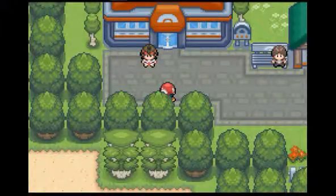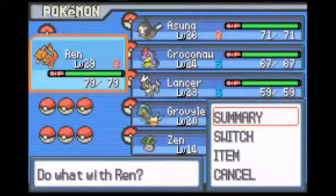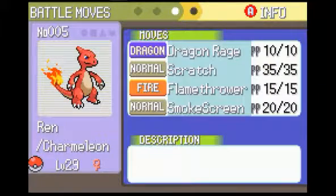Hello folks, it's Alolan Shadowy and we are here on part 15 for our second gen battle. Before we begin, let me show you the team of what we have so far. We have Rin the Tramellion at level 29. I did a little bit of grinding with her. She has the moves Dragon Rage, Scratch, Flamethrower, and Smokescreen.